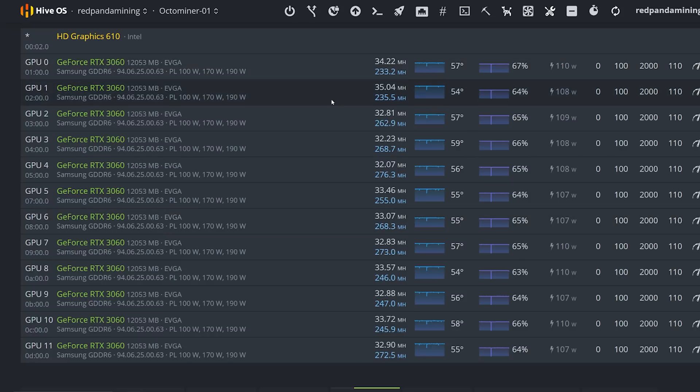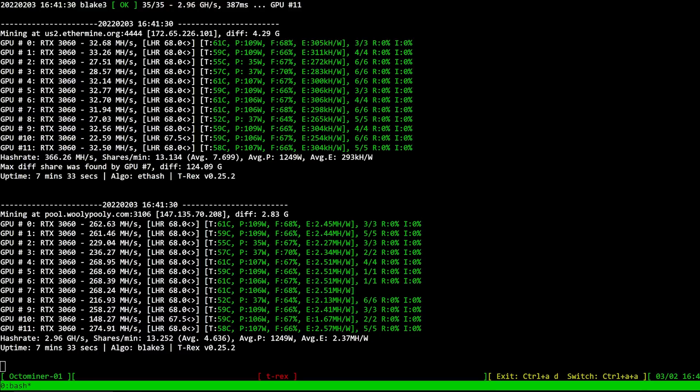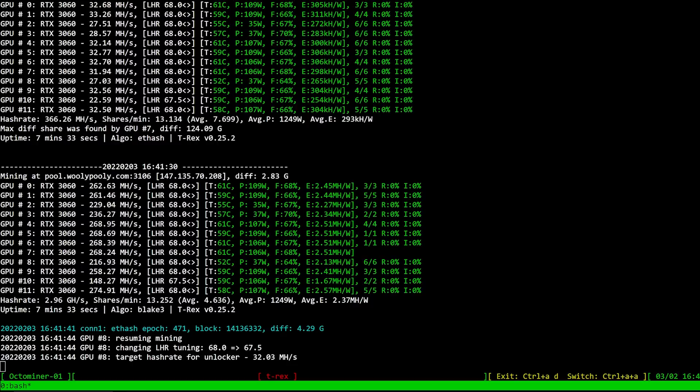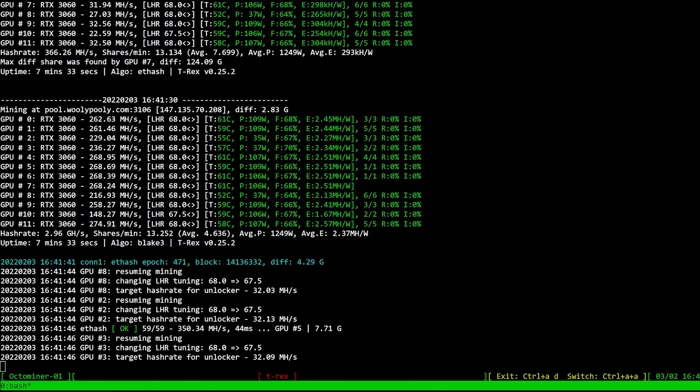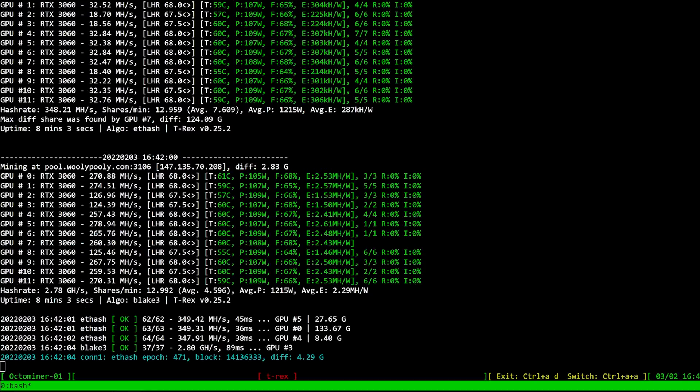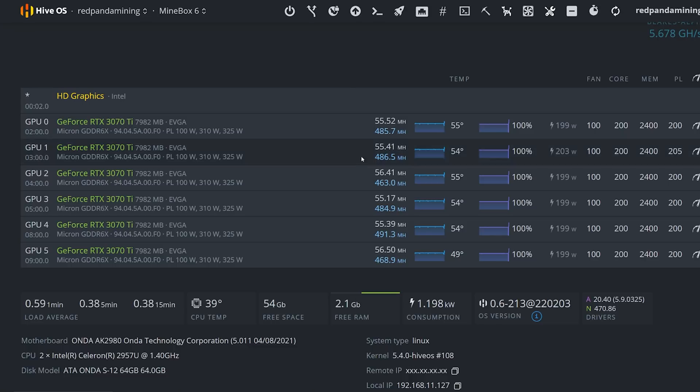So for my 3060s — normally I'd get about 35 to 36 megahash, but now I'm getting about 32 to 33 megahash on average for Ethereum, plus Alethium we're getting about 262 to 268 megahash, which is pretty awesome. I'll do some profitability calculations later in the video.